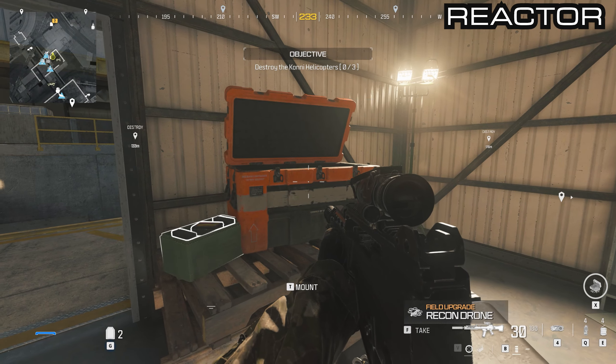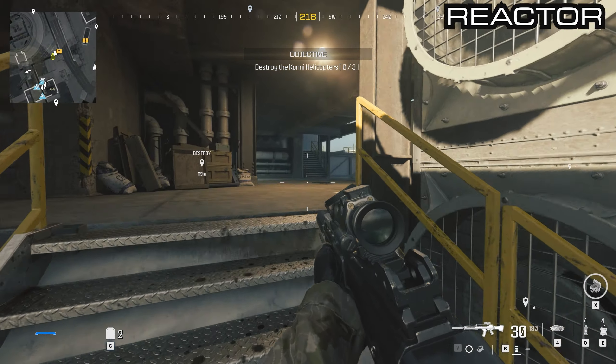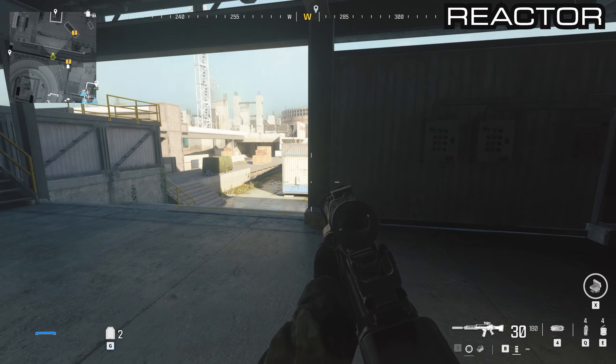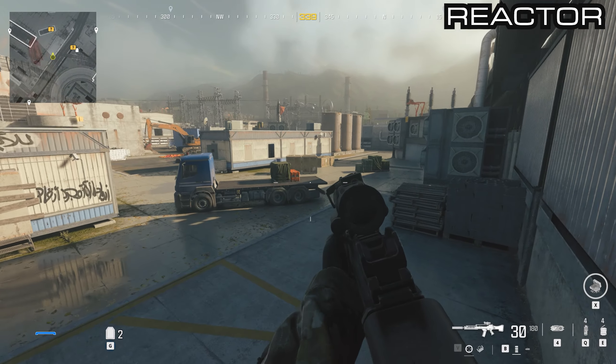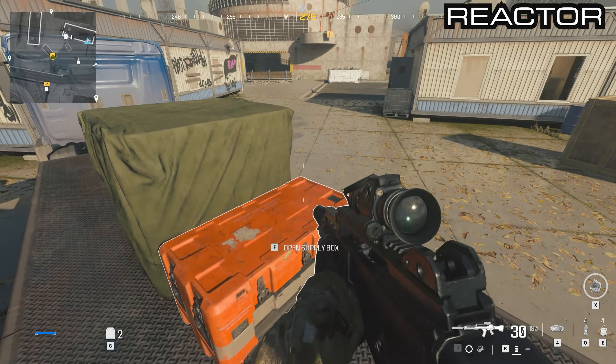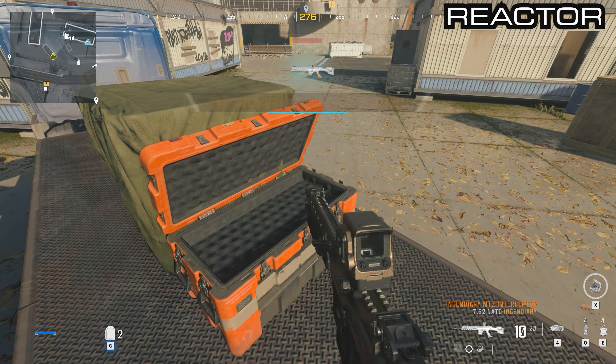From the anti-armor rounds, go out the door and up this stair set. All the way around to the open area you'll see this truck, and on the flatbed of the truck you'll see the next orange container. There is the incendiary MTZ Interceptor.